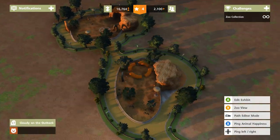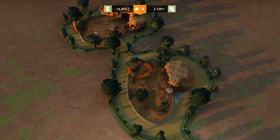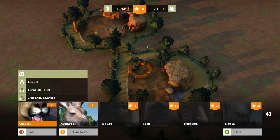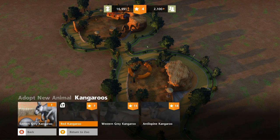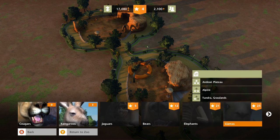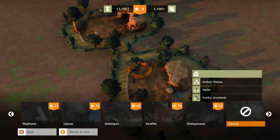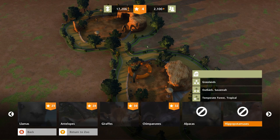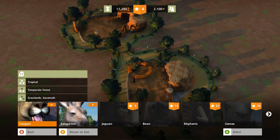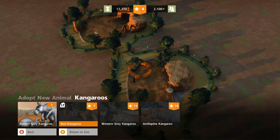We've almost made the zoo famous enough to have zookeepers start coming in. What kind of animals can we add? We could put a cougar in the savannah — which sounds ridiculous — or more kangaroos, jaguars, elephants, antelope, giraffes, chimpanzees, alpacas, hippos, lions, rhinos, and tigers. I really don't know about putting some of those in the outback. I guess we'll have to wait until we have more kangaroos.